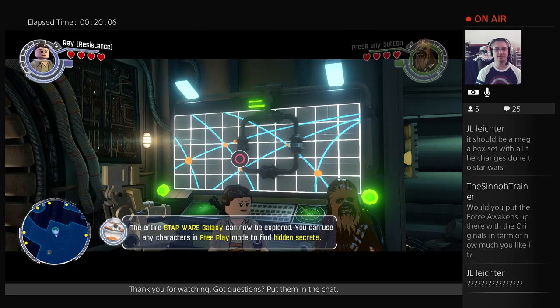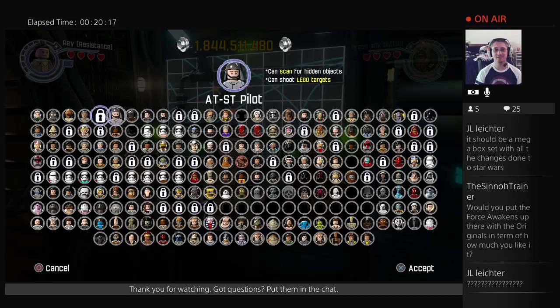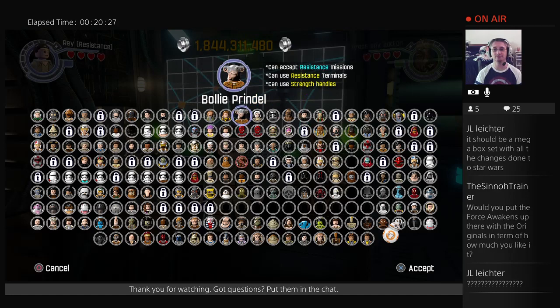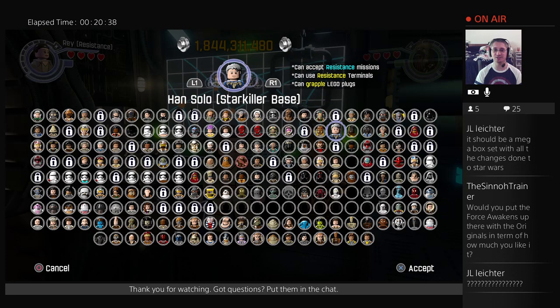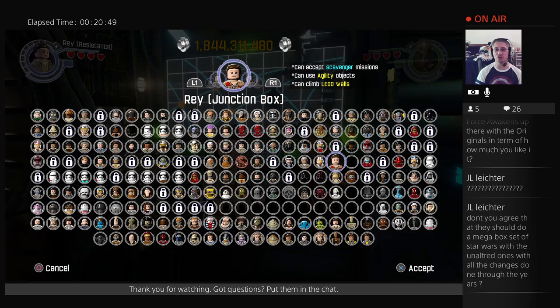I've gone through and spent the studs to unlock all the ones that have been essentially unlocked for purchase. You still have to pay studs to actually play with them. Notice how if I hit R1 or L1, instead of having different icons for each version of Rey, it's one icon for Ray and I just click through the different versions I can play as. If one is blacked out, that's one you can still purchase. Then you've got custom ones you can create inside the Resistance base to have whatever abilities you want.